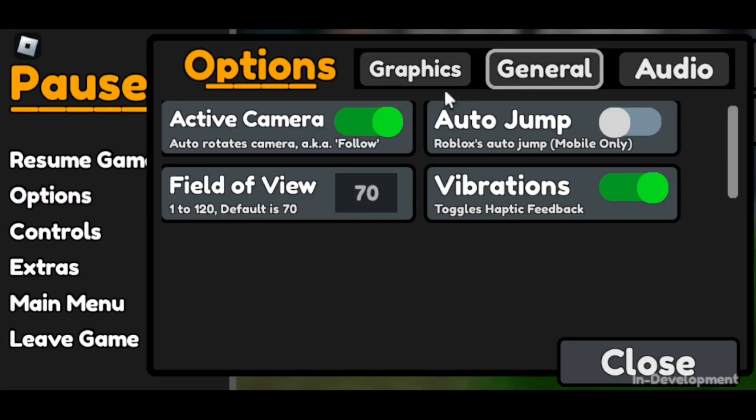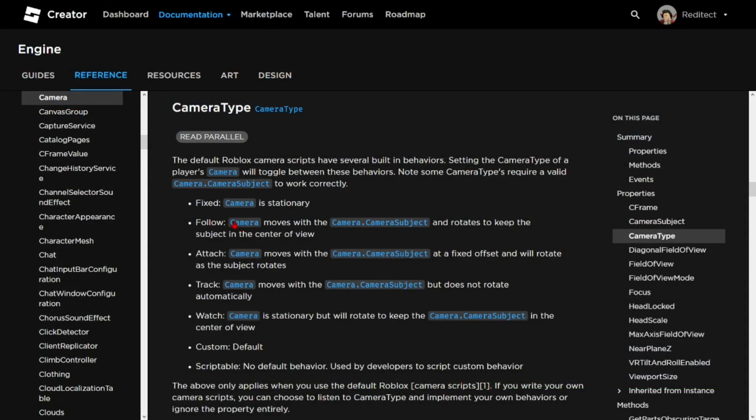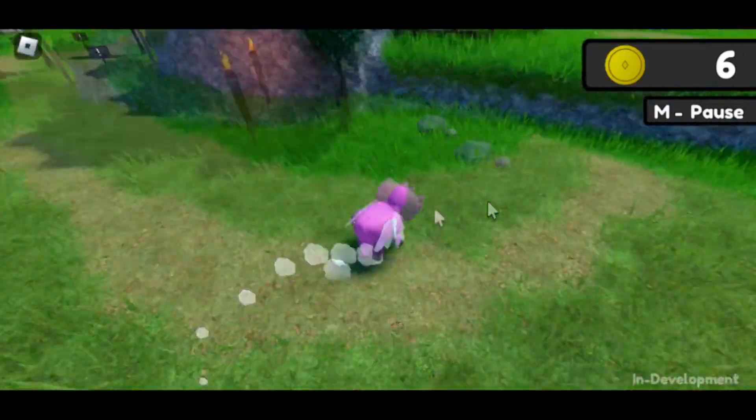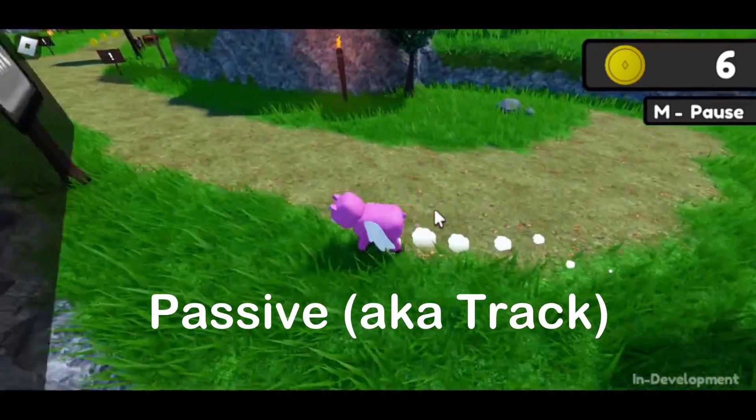An active camera option has been added to the options menu. Roblox has many camera types, but the only relevant ones here are track and follow. The default camera type of the game is now follow, meaning the camera will rotate to keep the player in the center. You could set the camera to passive, aka track, at any time if you wish.